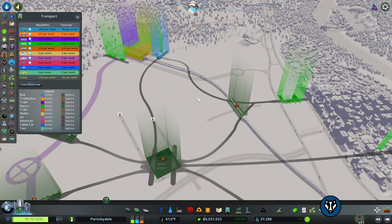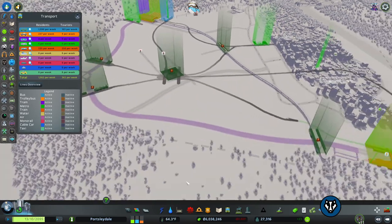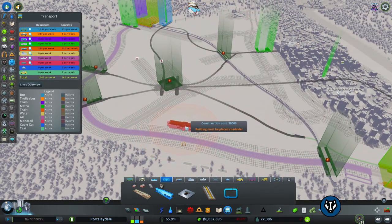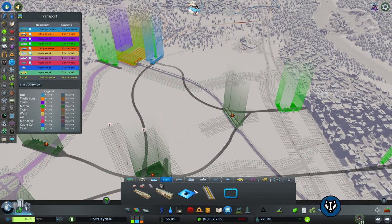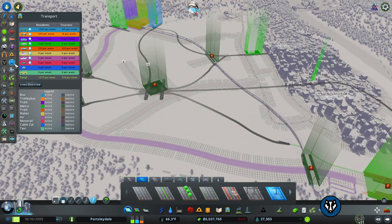So we need something that comes out here as well — we could put a station or something here in this section and have this like a loop, so that also goes forth. Just remember, the more of these we put down the more we're going to have to think about where we're placing our businesses and stuff. Just going to have another think and have a look at this map.